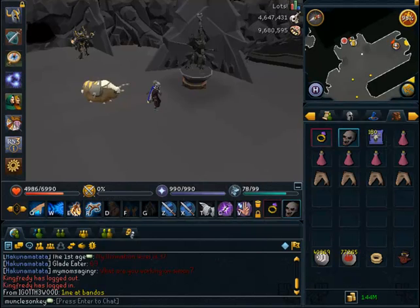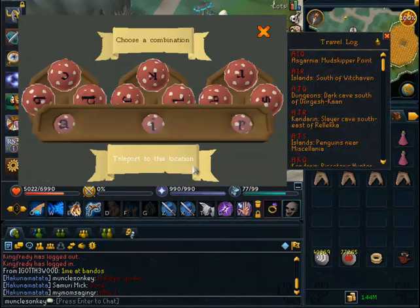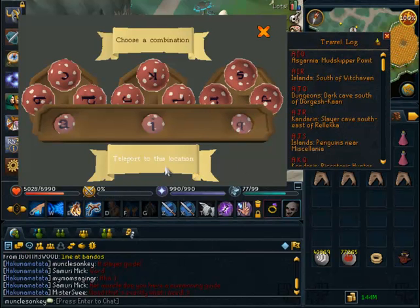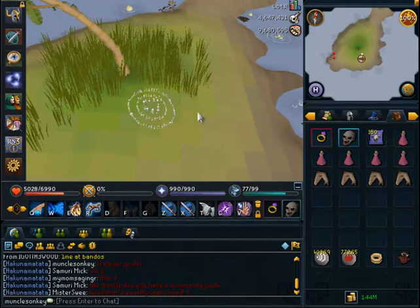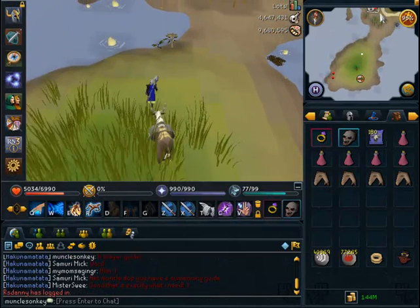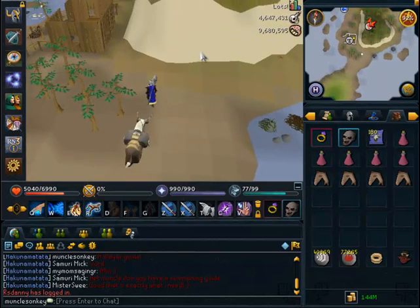The easiest way to get there is through a Fairy Ring. Once you get to the Fairy Ring, you want to punch in the code AIQ, which takes you to Mudskipper Point, which is very close to the dungeon. Alternatively, if you don't have access to Fairy Rings, you can always use the Port Sarim Lodestone and then just run straight south, and that will get you there pretty quickly as well. Just make sure you have your Fire Spell active and climb down into the dungeon.